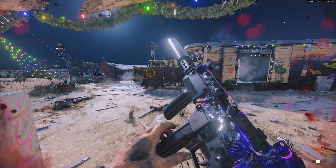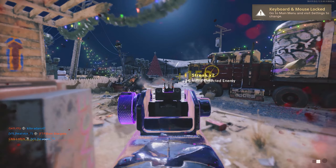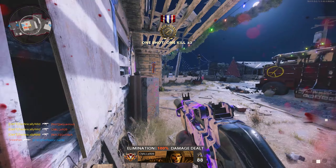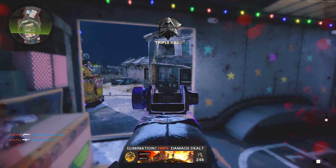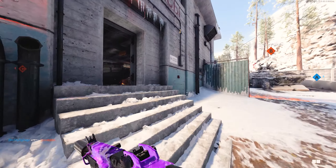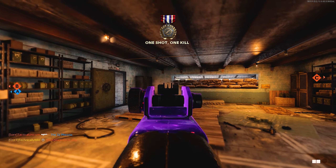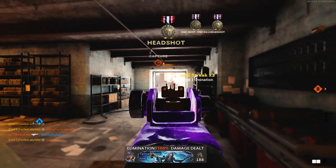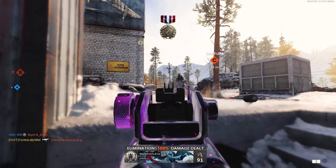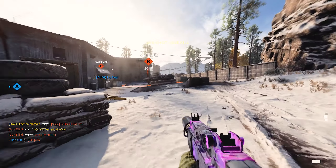For the Spray and Stripes categories — eliminations and headshots — you'll complete these just through general gun use. If you're struggling with headshots, one-shot kills in Hardcore at all ranges work as long as you're aiming for the head. If enemies are camping or not moving much, aim for their head since they're easy targets.